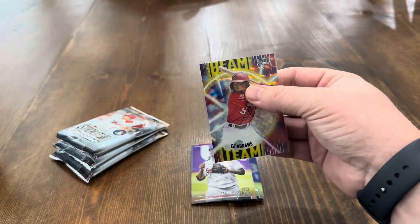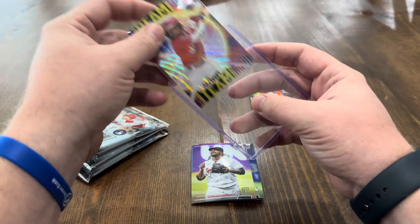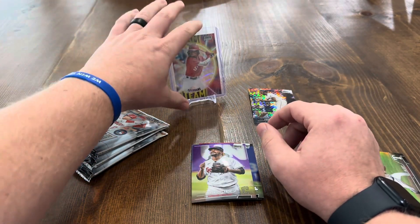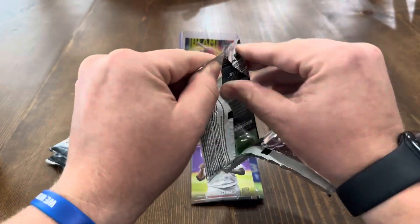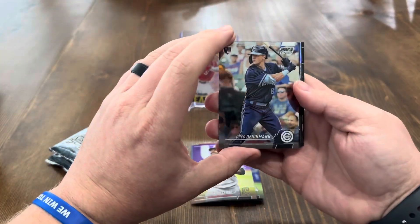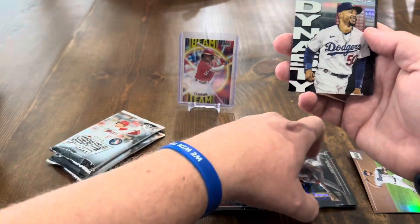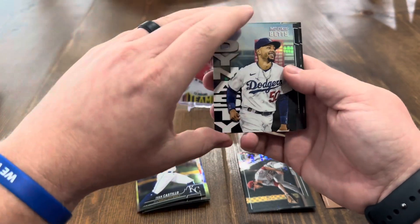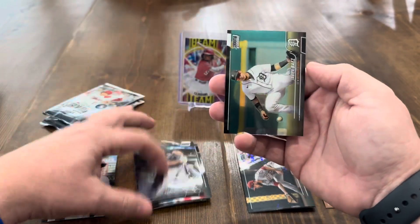Waves are a nice hit — not as nice on the base ones, but it's always nice to get that rather than just the standard. I don't know if it's stage worthy, I don't know if we'll get much, but we'll at least put it up there. Pack number two: Greg Dykeman, Yvonne Castillo, Jared Walsh on the X-Fractor. Mookie Betts on the Dynasty insert. Freddy Peralta on the base, Jose Abreu, and Javi Baez.